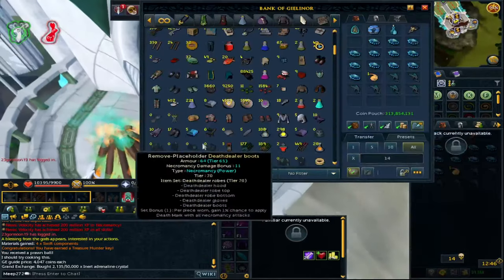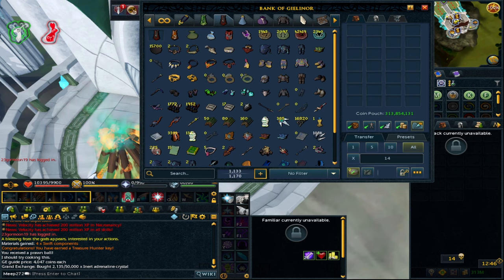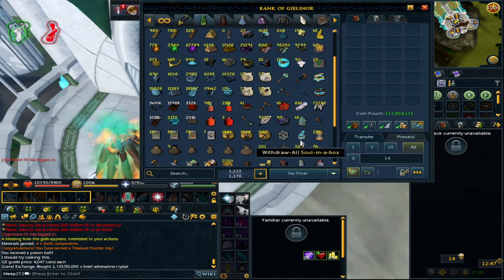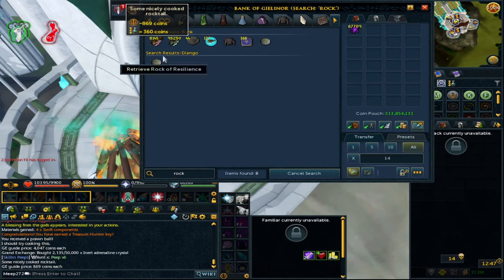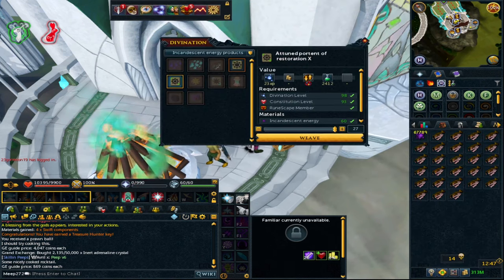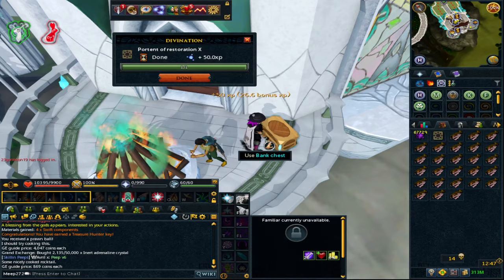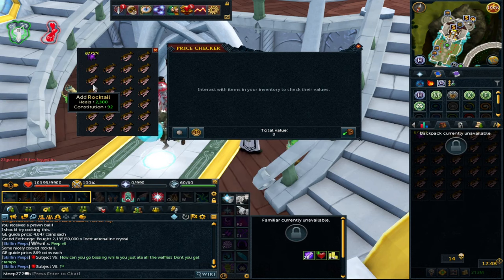Back at the max guild, another method I wanted to show you - which isn't quite as AFK as fishing - is the use of transmutation. I've done a video on this method before, but I wanted to show it's still profitable. It's kind of related to fish as well because it's a form of healing. Making portents of restoration is going to make you roughly about 1 million profit per hour. You'll need incandescent energy and rocktails - rocktails are currently very cheap at 869 coins each.